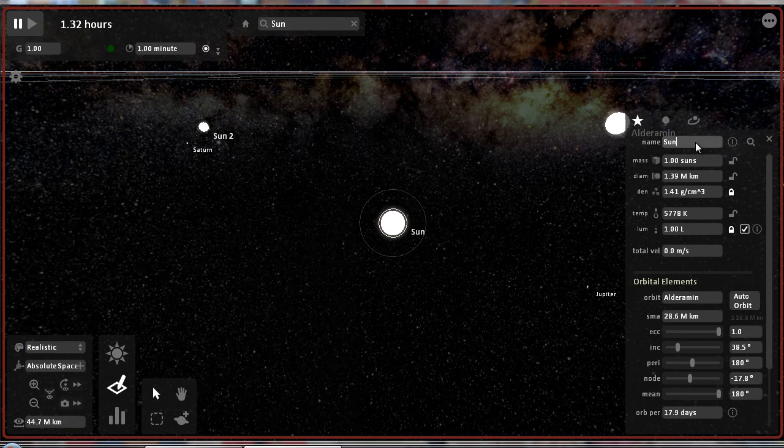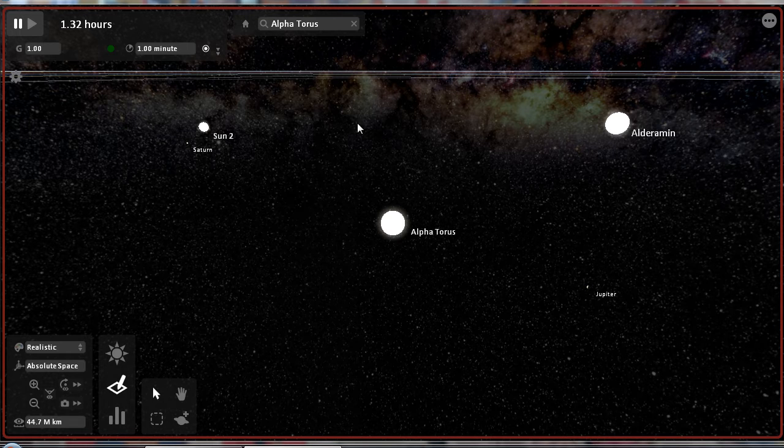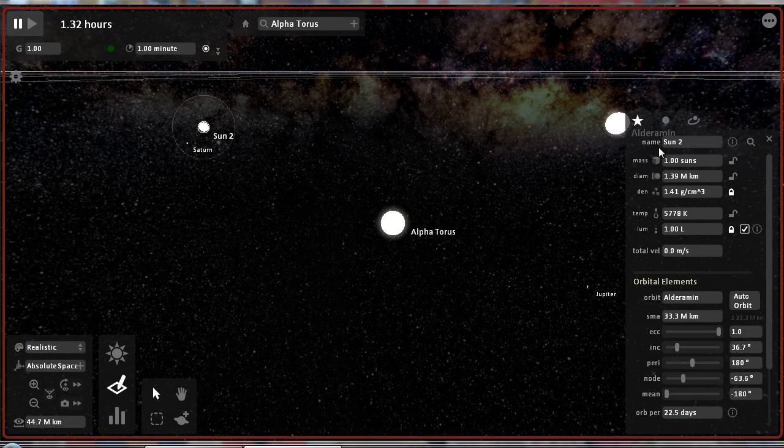We have here now a tiny little solar system — not exactly the galaxy, I guess. Focus on the sun in the middle — we can edit it in several different ways. We'll start with naming it. How about Alpha Taurus? What about its binary twin? Beta Taurus.